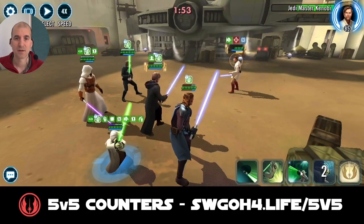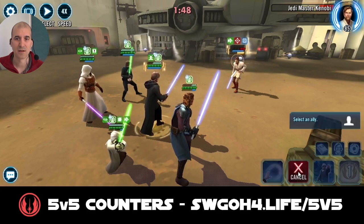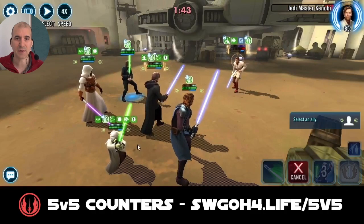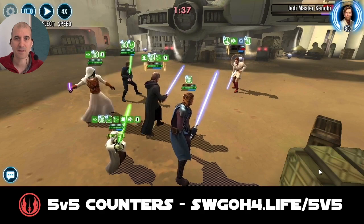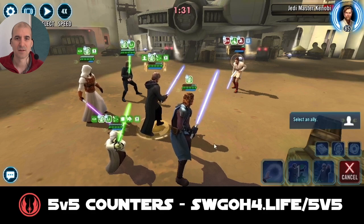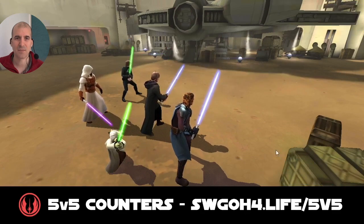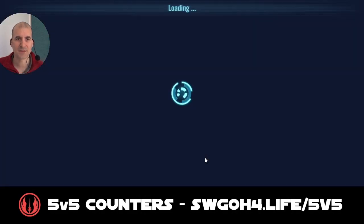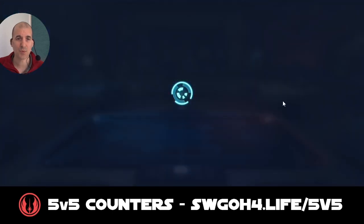Almost got him. Come on Yoda — big hit, nice. Now we can go ahead and increase his cooldowns. He went into ultimate anyway, so you can't increase cooldowns on the ultimate. Mark him down — one more hit. Who's gonna do it? Yoda — there we go. 58 banners, that's pretty good. I think that was a little more banners than I got versus that Padme comp, so definitely this one wasn't as threatening. I'm pretty happy with 58 banners.